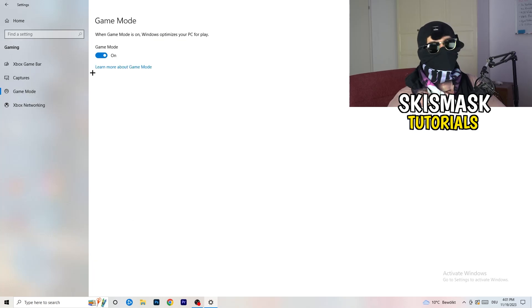Next, go to Game Mode on the left-hand side. This one is not straightforward — you need to check it for yourself. On my PC it works better with Game Mode on, but on some PCs it won't. Turn it on and check, then turn it off and check — stick with whichever option works better for you.